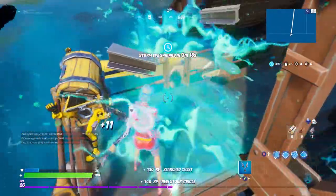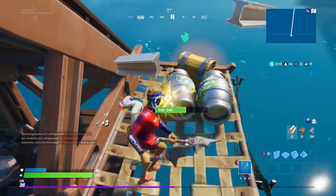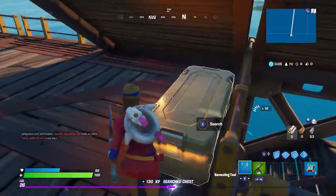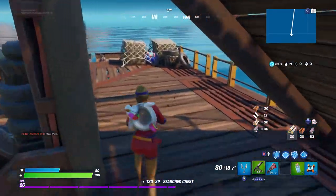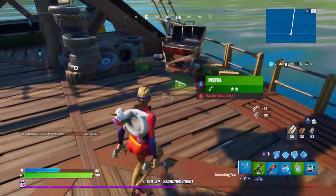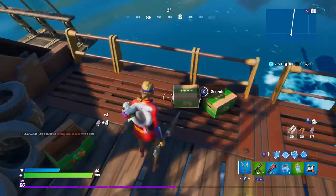I got some minis, two slurp barrels right here, and three more right behind me along with a chest — already at 50 shield. With this spot you are guaranteed full shield from slurp barrels. There's also a henchman chest on this boat. I got a blue tack and already have max minis. Another chest out front gave me a full shield, and there are a ton of food boxes with health and shield — apples, mushrooms, coconuts, you name it.